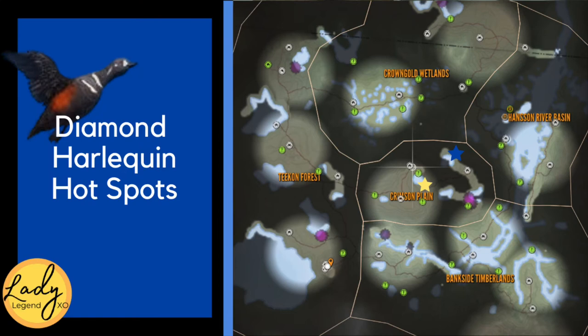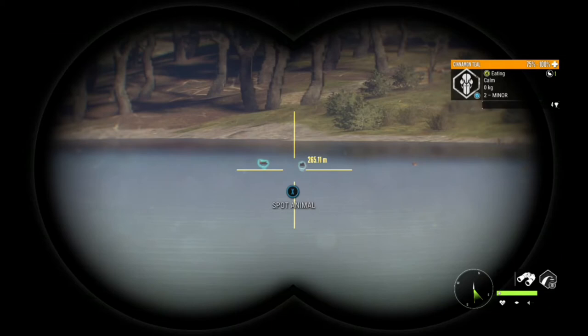These are the two hotspots for harlequins. You can find them pretty much at any piece of water on the map, but these two spots have been really hot for me, especially the yellow star — and that's where I just shot that diamond harlequin you just saw.